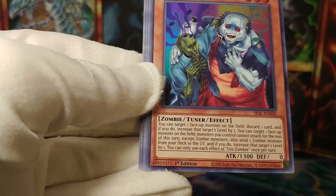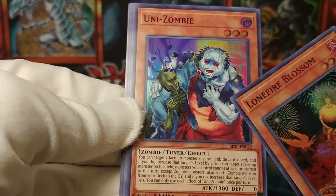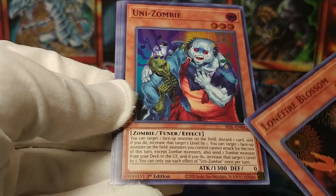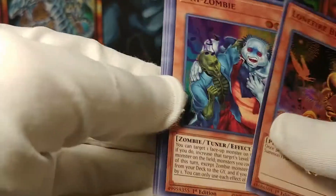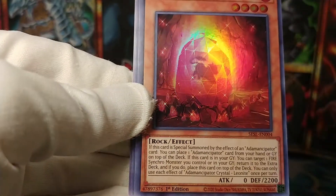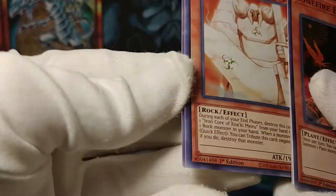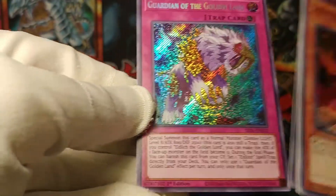Lonefire Zombie. Unizombie — this is the three-legged zombie, I think. It was like an old McDonald's promo — they did a retrain of three-legged zombie. That's awesome, I like that. Atemancipator Crystal. Kwekamaru Guardian. And Guardian of the Golden Land. A lot of Guardian stuff here.